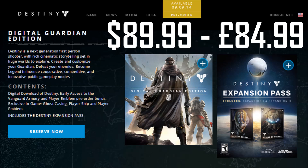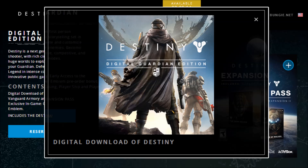Destiny is a next generation first person shooter with rich cinematic storytelling set in huge worlds to explore. Create and customise your guardian, defeat your enemies, become legend in intense cooperative, competitive and innovative public gameplay modes. And here's what you get with this edition. First up, a digital download of Destiny.